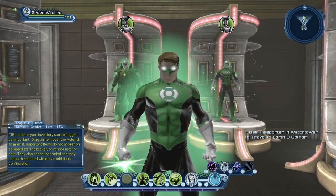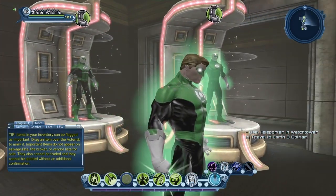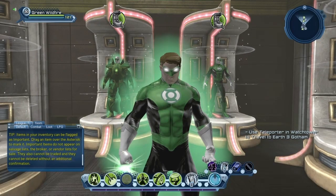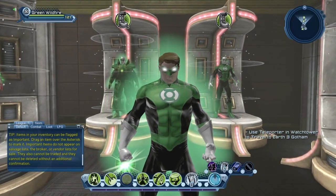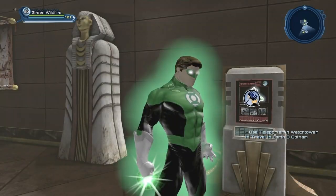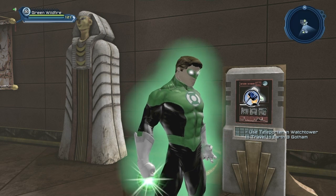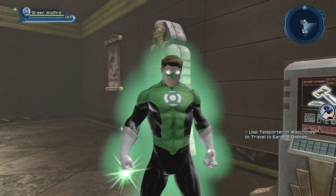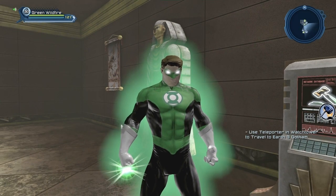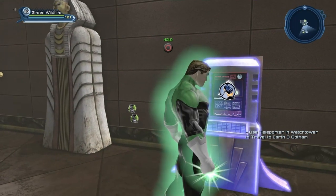So it didn't take all that much to get our nice-looking Green Lantern character. Where can you get the Green Lantern Emblem and the Green Lantern Aura? The easiest way is to get it from the Broker. The Green Lantern Emblem originally comes from the very first time capsule in the game.